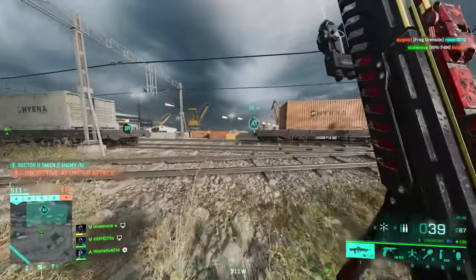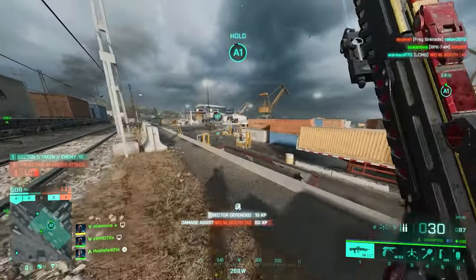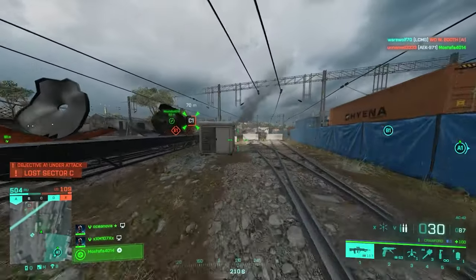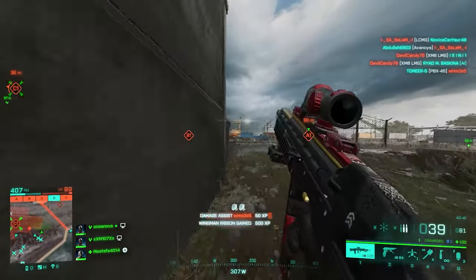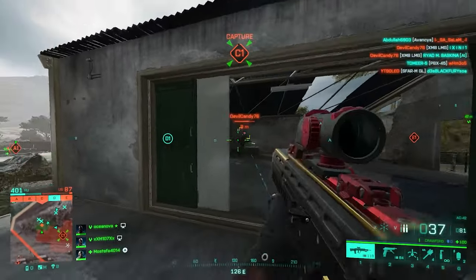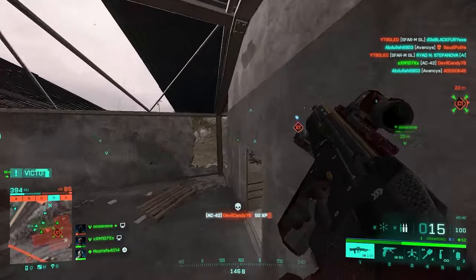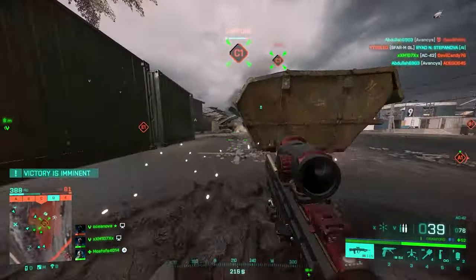There is also a catch with the AC42 — I believe it's some sort of a glitch and I haven't seen anyone pointing this out — but no matter what kind of ammo you use, the burst fire RPM stays the same, meaning the fire rate won't change. On top of that, the extended barrel, which is supposed to give you some muzzle velocity at the expense of some fire rate, isn't actually doing that — you don't get the fire rate penalty. So there is no logical reason not to use the extended barrel on the AC42.